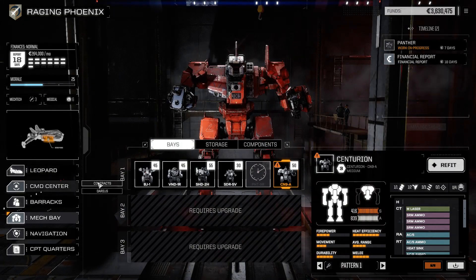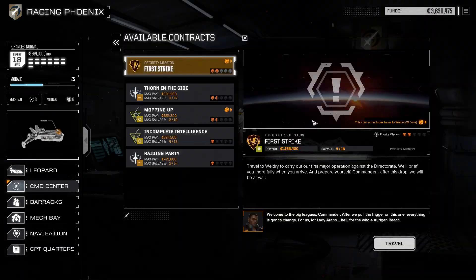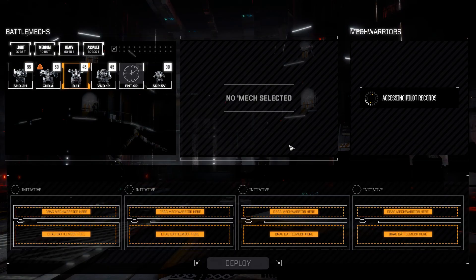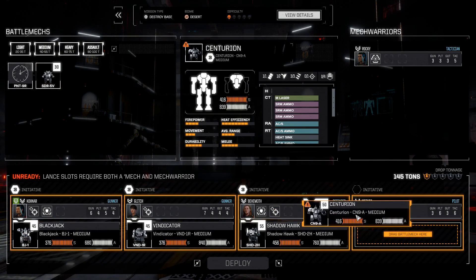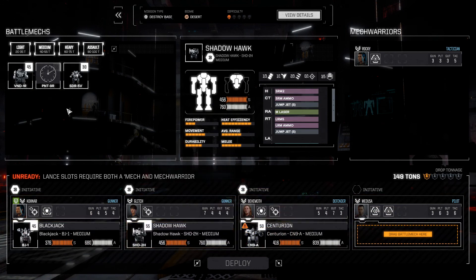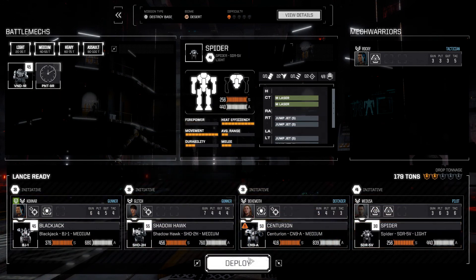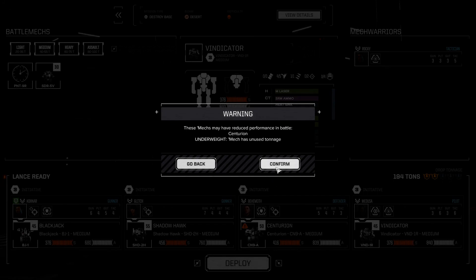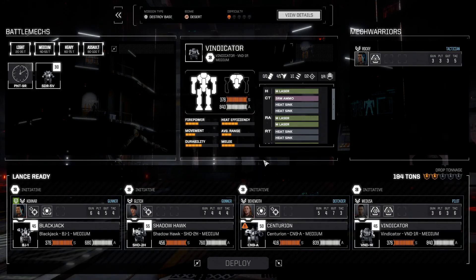Alright, it's probably already done. Let's renegotiate for max salvage. Behemoth gets the Centurion, Shadowhawk goes on Glitch, and Medusa takes the Spider. Actually, that doesn't really make much sense for Medusa to have the Spider, so let's change that.